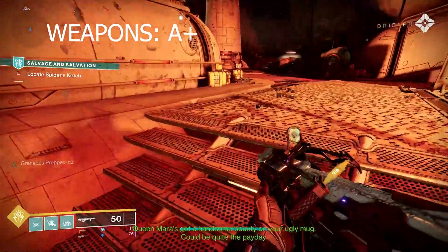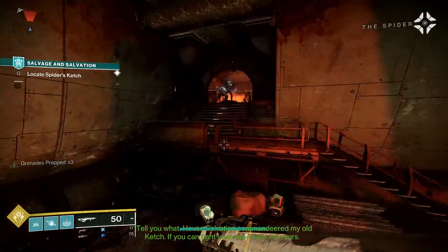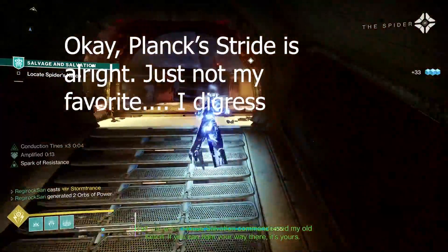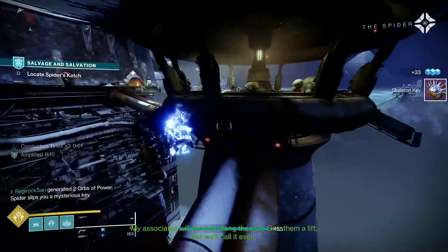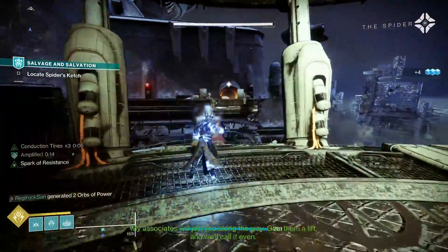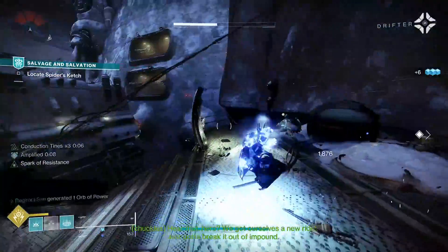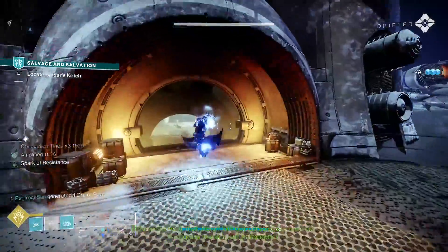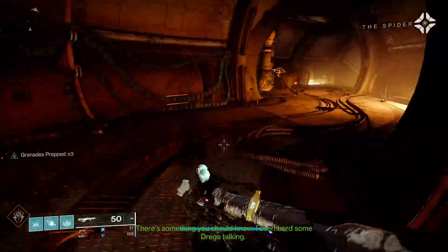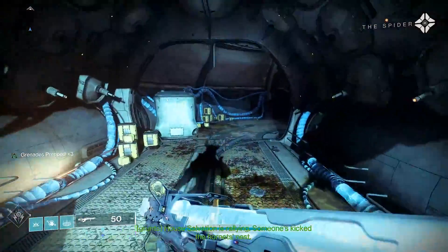There is room for improvement because Plank's Stride, quite honestly, is not good — Volt Shot on that, I could understand why it might be a little overpowered, but it's just not that good. And the SMG, Blood Feud, is not really that desirable. There are much better SMGs out there — that is definitely not close to the top of the list. All the other weapons are really good. The Linear, Brigand's Law, and Tarnished Metal all shine pretty brightly. So again, A-plus for the weapons.